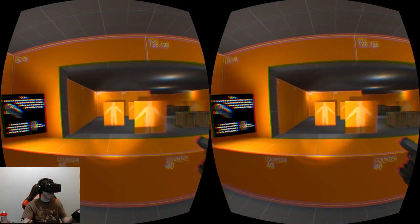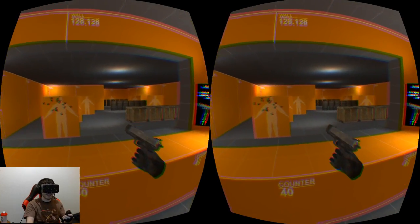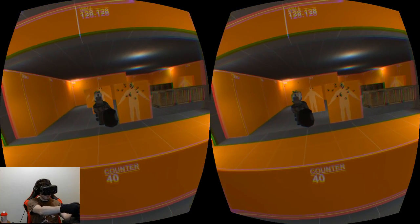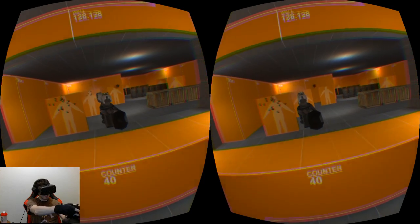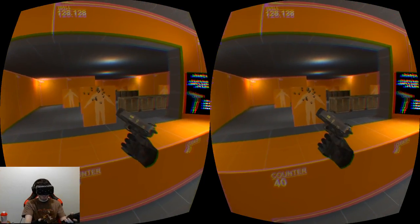I found that since there's no crosshair - let me just turn the flashlight off - you actually have to aim with the iron sights. I'm actually closing my right eye and then lining it up. I can close my left eye and then reposition. It's so amazing that you actually have to use them.